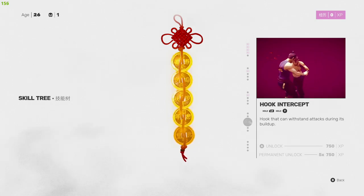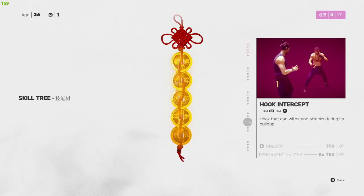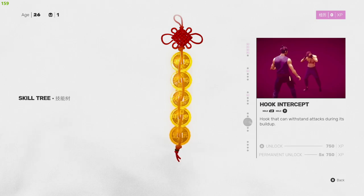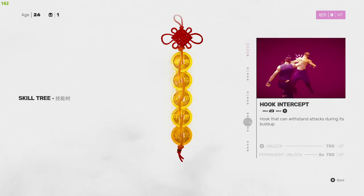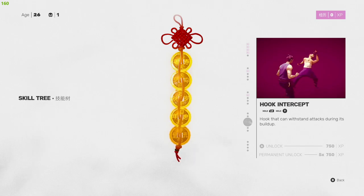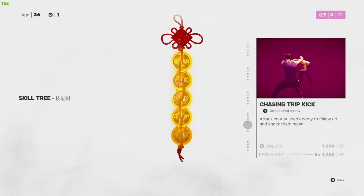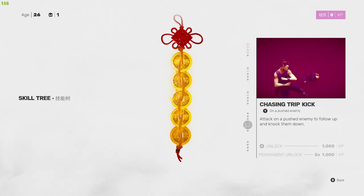Next is Hook Intercept — hold left bumper and hold Y. It's a hook that can withstand attacks during its buildup. If you're not able to parry very well, this lets you deliver damage back while charging up when you know they're going to hit you. This is probably very useful against bosses, since their attacks build up so much stagger — why not get a free hit in once in a while.